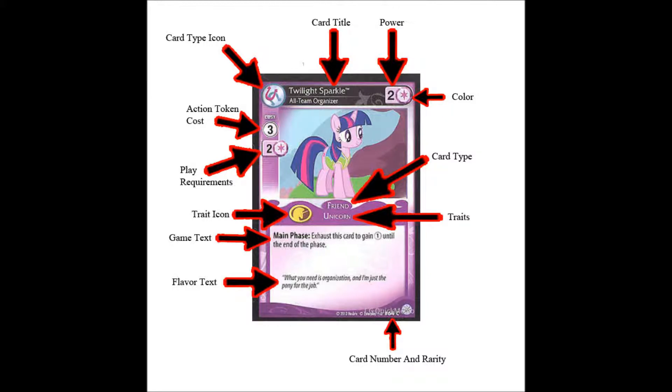Before I get into friends, I'd like to add that your main character is excluded from your home limit. So if you have your main character at home and your home limit is three and you have three friends at home as well, your main character doesn't affect them being dismissed.